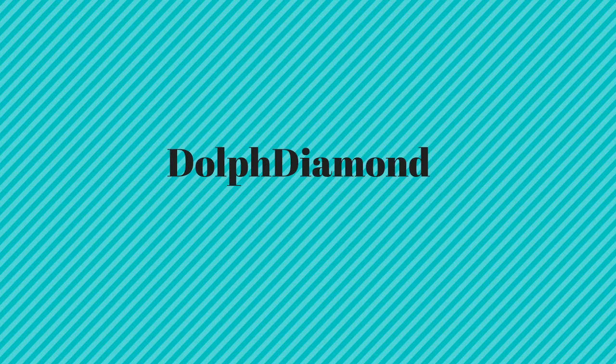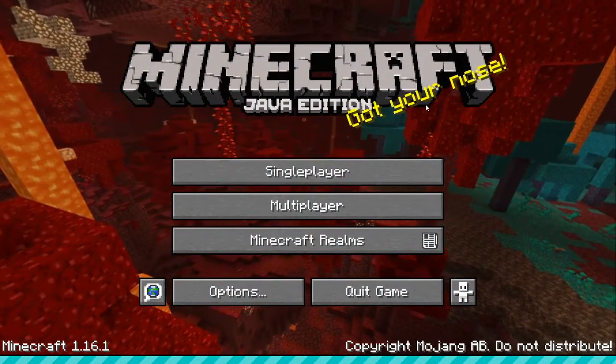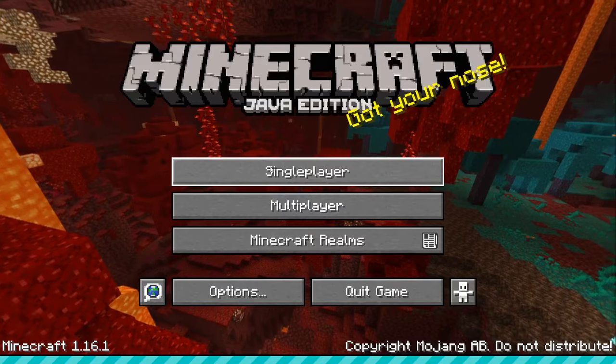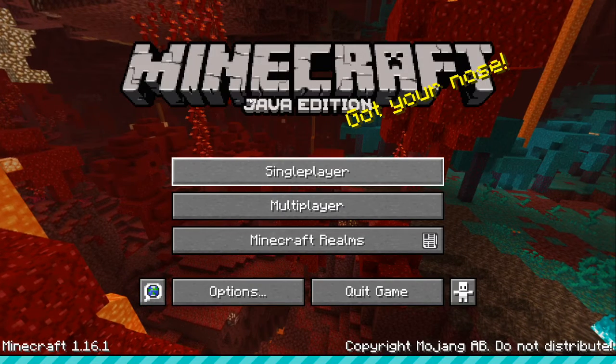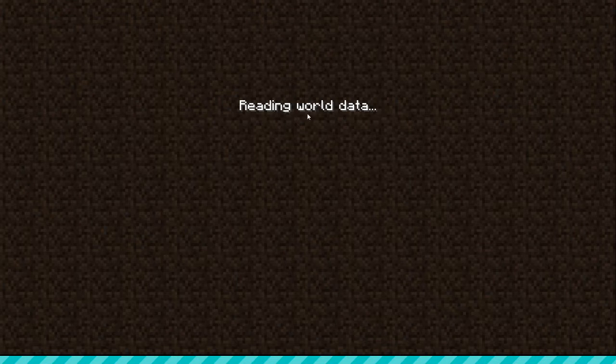Hello, this is Dolph Diamond, and welcome back to another Minecraft video. As you can see, 1.60 released, so I enabled the Minecraft music, created a single-player world, to just play a nice, peaceful, survival world — until I inevitably realize that it's not peaceful at the beginning, because everything tries to murder your face off when it turns night.